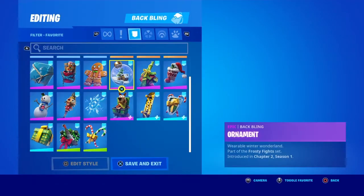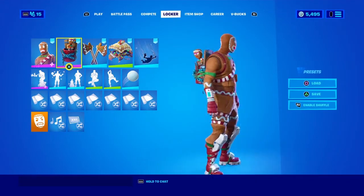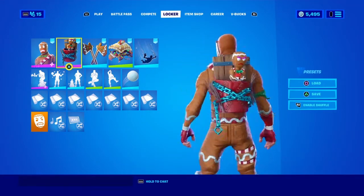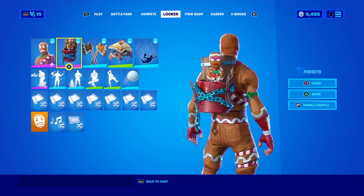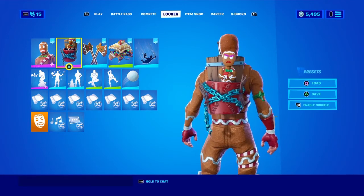If you want to go all gingerbread, you can use the Merry Munchkin as well. But I just don't really feel it with this skin. I don't like the carrier — if you could just take the gingerbread off the little carrier, that would make the back bling pet so much better. I just don't like the actual carrier.